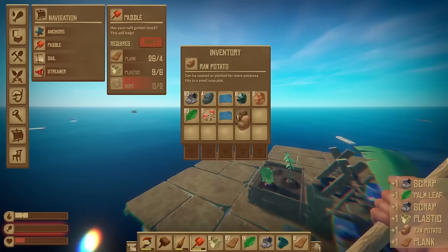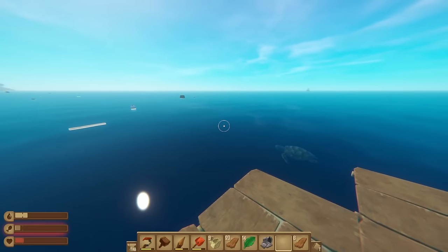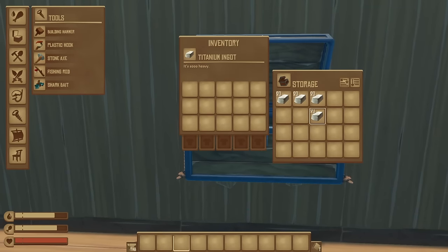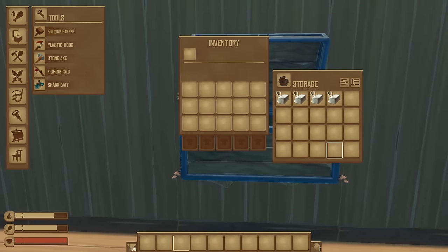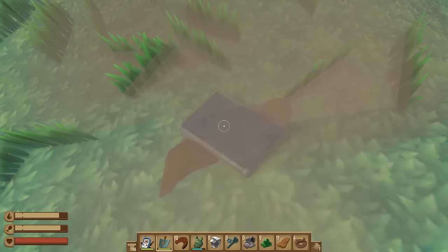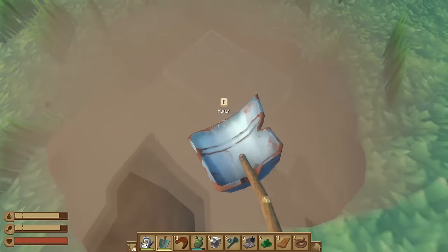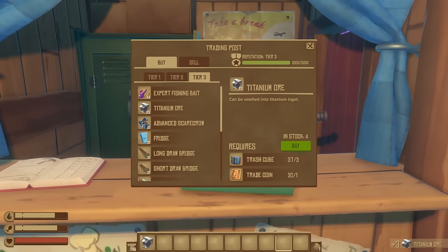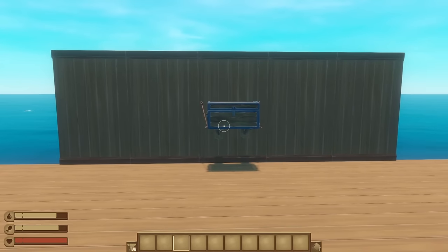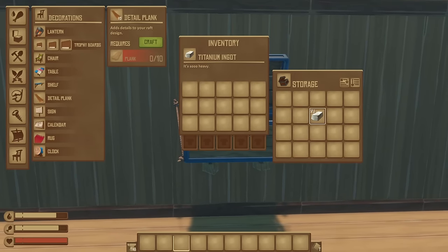Of course, no self-respecting survival or farming indie game is complete without some way to duplicate literally every item in the game, and Raft is no exception. You can duplicate anything you want pretty darn easily in this game, so if you need stacks of titanium to make all of those fun machines that you discovered while playing through Chapter 3, and you don't feel like trying to dig up 40 billion treasure spots to get all of the ore you need — let alone waiting for everything to get done smelting if you decide to take the easy route and trade for the ore — then fear not, because the item duplication glitch is here for you. And like I said, it's ridiculously easy to pull off. Players do it accidentally a lot more often than you might think.